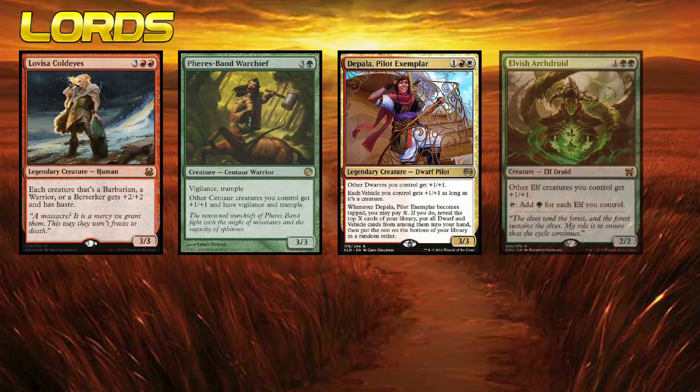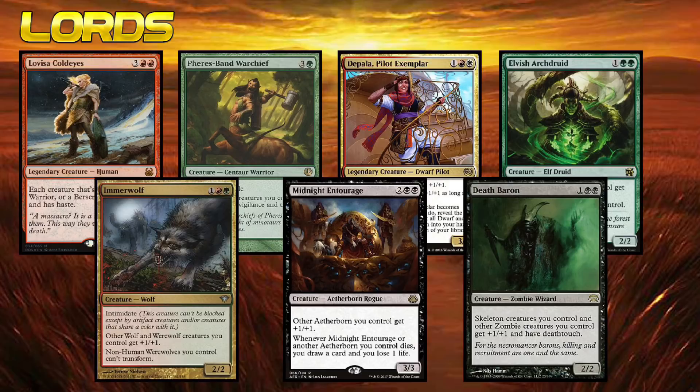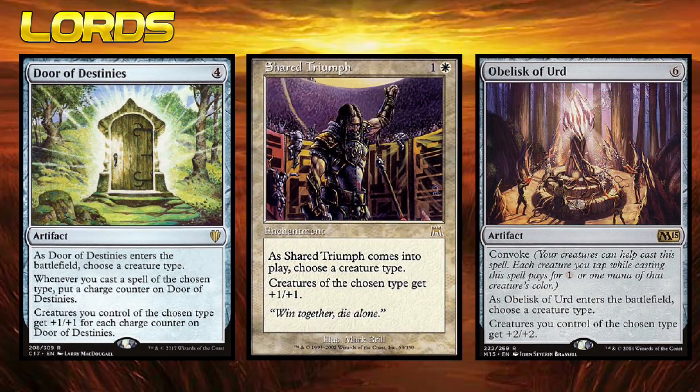No tribe would be complete without their fair share of lords. Lord creatures buff up their fellow tribe mates and overall improve the strength of your tribe. Most tribes are built on the backs of 1/1 or 2/2 creatures, and a lord enables you to power those creatures up and make them much more formidable threats. There are also a handful of very powerful anthem artifacts and enchantments that can drastically improve the power of your creatures. An artifact like Coat of Arms, for instance, is well known for straight-up ending games if it resolves. Artifacts like Door of Destinies or Obelisk of Urd, or even a smaller anthem effect like Shared Triumph, can be exactly what you need to get that last bit of damage through.